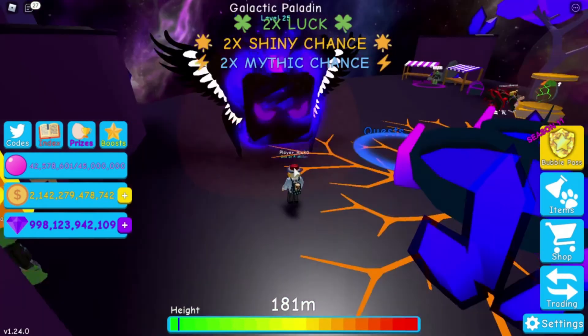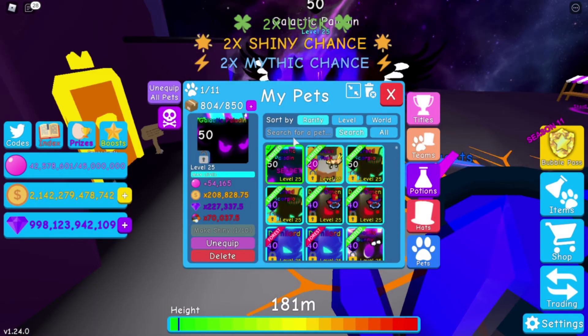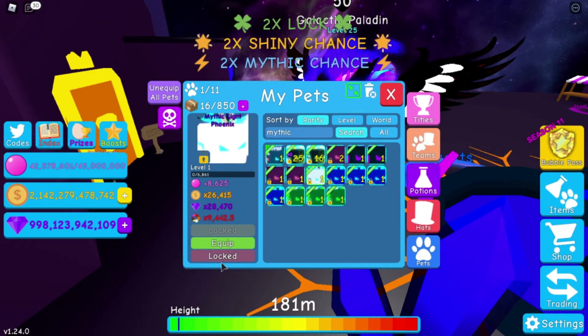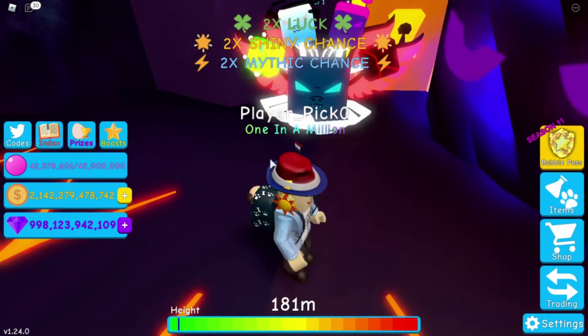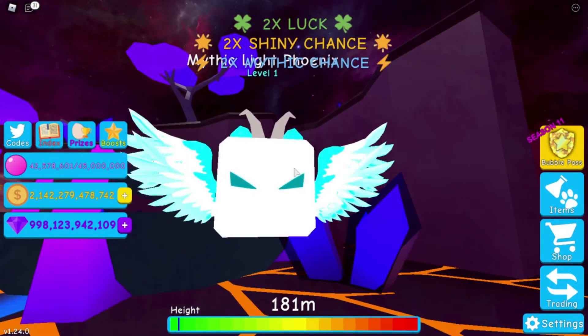I am so happy now. I can also show what mythic pets I hatched. So if I go to mythic — here we go. The mythic Element Hydra and the mythic Light Phoenix. These are the two mythics I also hatched yesterday. It's amazing, dude. I definitely love these.